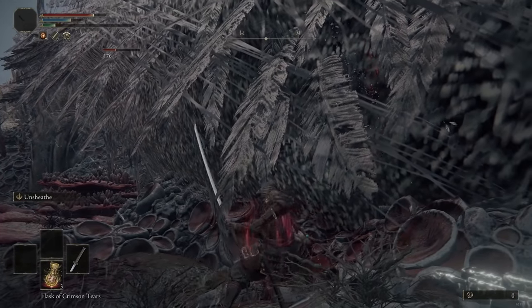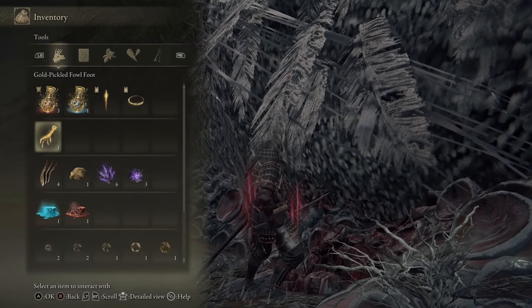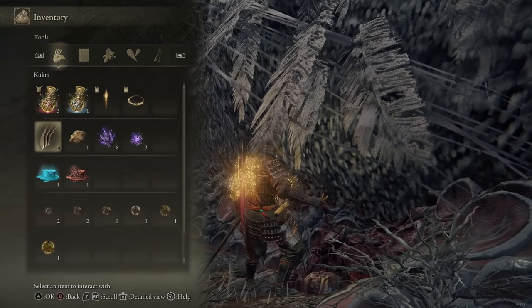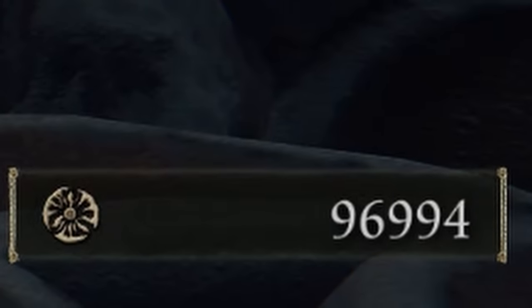Now go outside and kill Greyoll the big dragon with your Morningstar, which procs bleed. When he's close to dying, make sure to pop the Golden Pickled Fowl Foot for the plus 30% increase in runes. Then collect all those juicy runes — and now we have opened the build.